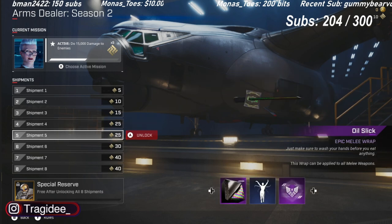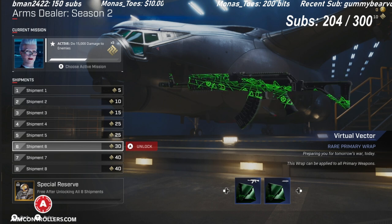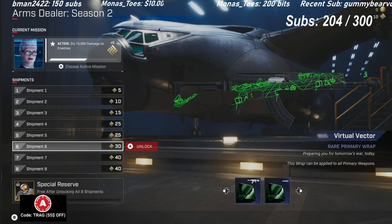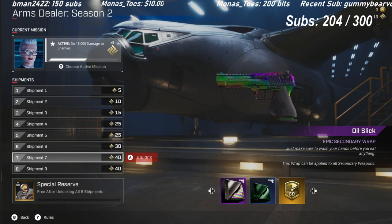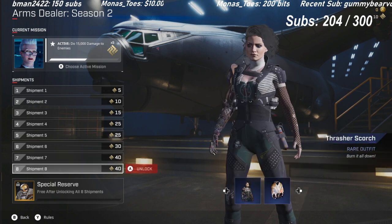We got the Oil Slick Melee Wrap. I meant to show the emote next to it, but I recorded this early in the morning so I never did. The Virtual Vector Gun Wrap — this looks absolutely clean. You can get this on your primary as well as your melee. It just looks sick, dude. I love the interactive black and green — it reminds me of the original Xbox. Here we have the Oil Slick, same as the melee but you'll get it on your handgun, and the Virtual Vector handgun. Nice pistol round gun wraps.